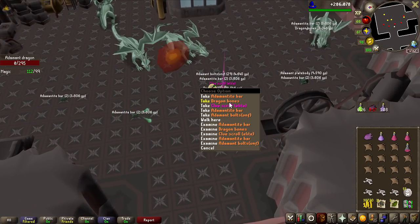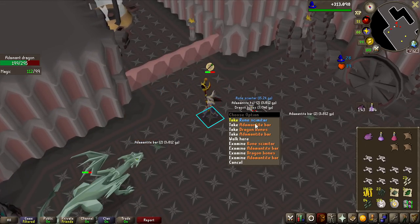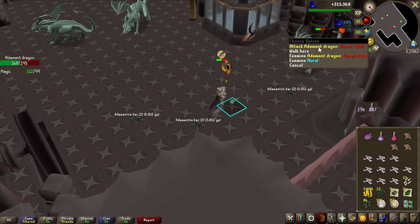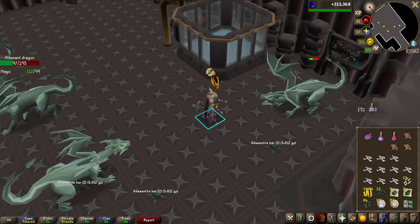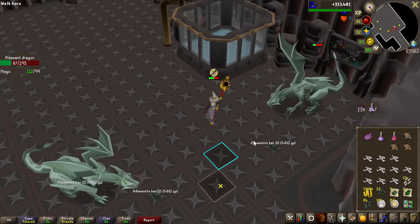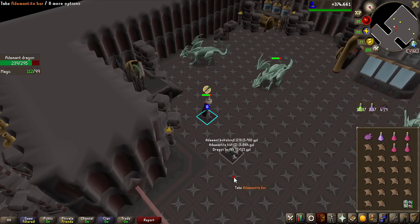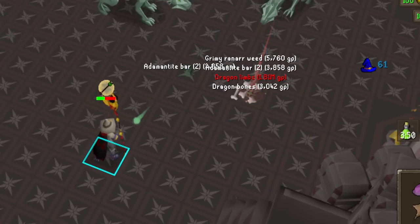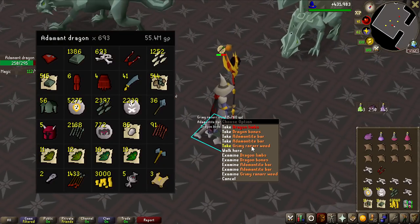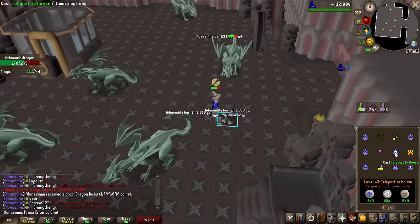Second Elite Clue Scroll! I'm definitely getting a bit nervous now about actually losing this challenge, because we just hit the halfway point — 500 KC done on Adamant Dragons. There's always a chance I could get a second Dragon Metal Slice, and there's even a 1 in 9,000 chance of getting a Visage. Another 100 Adamant Dragons defeated for 600 overall KC, only 400 to go. Never mind — no more Adamant Dragons to kill! That is around 690-something KC for Dragon Limbs — another challenge completed! I have been so extremely lucky in the last videos, it's insane.